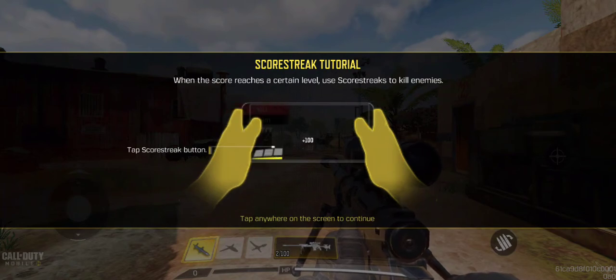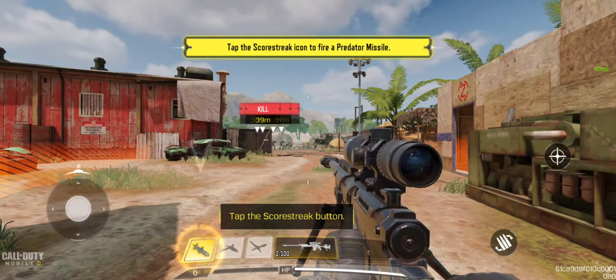Scorestreak tutorial. When the score reaches a certain level, use scorestreaks to kill enemies. Obviously it's the standard — we've seen this map before, we've seen these scorestreaks.